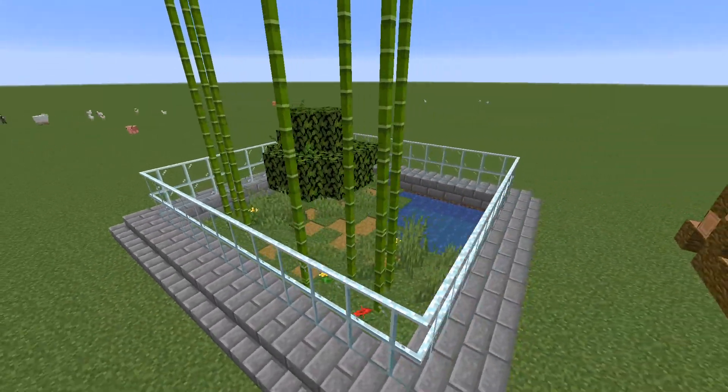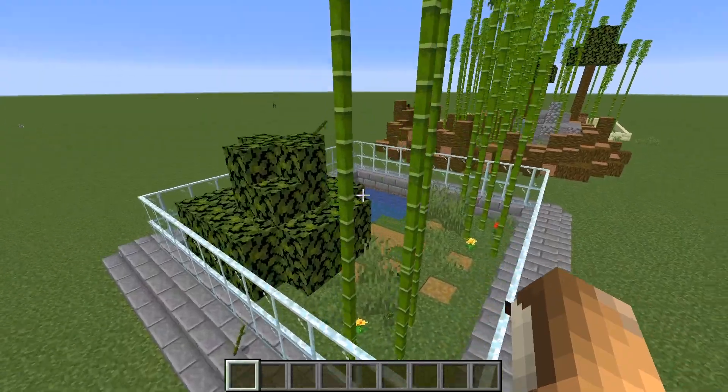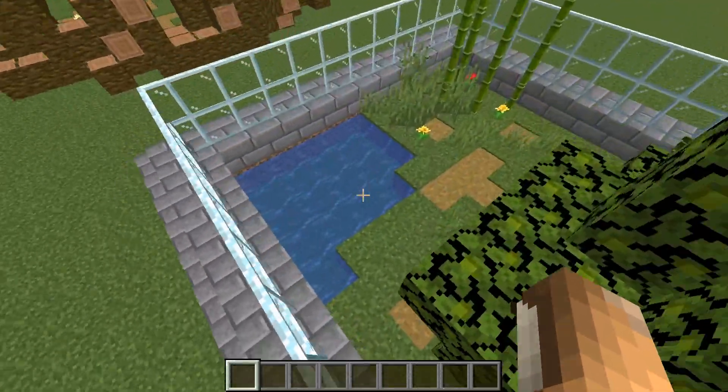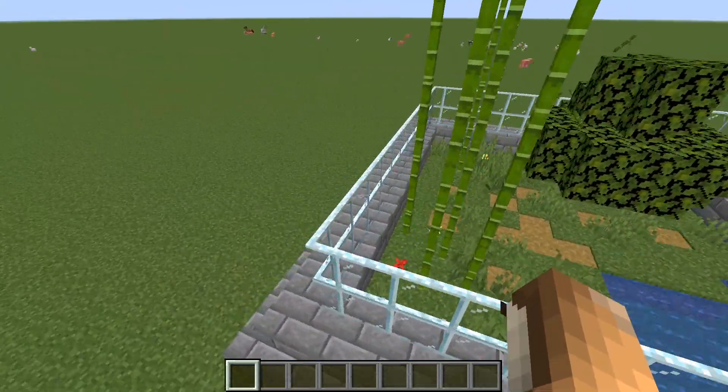The last panda pen is more of a zoo-type panda pen, and this one's mostly easy to make because it just requires some stone, some glass, some water, some dirt path, and a tree and some bamboo. That's mostly it.